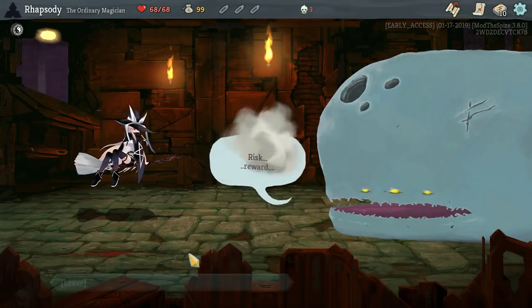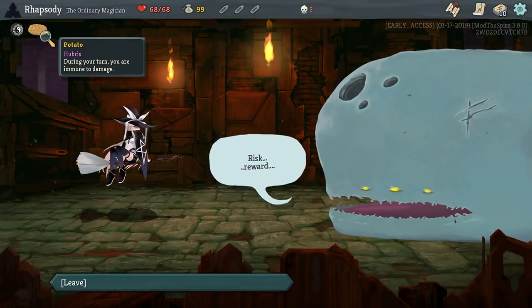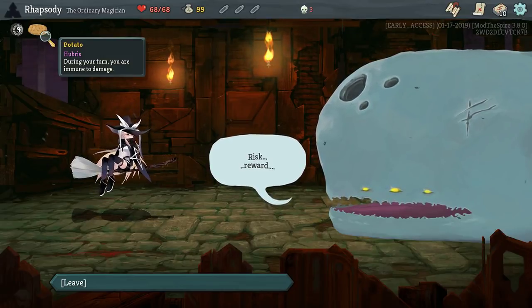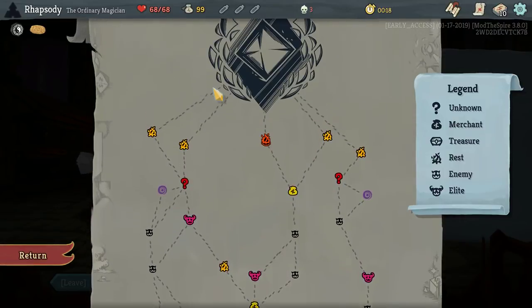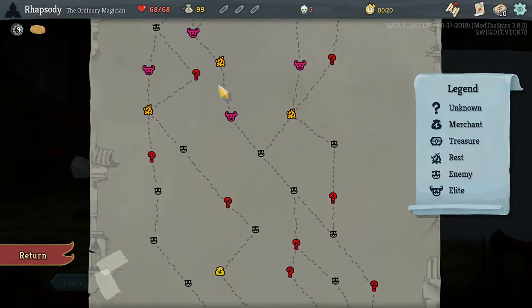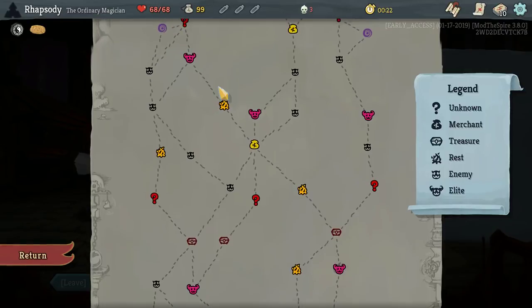Lose 7 max HP for a random rare relic — I love that. The relic is Potato: during your turn you are immune to damage. I don't know how many self-damaging cards the Ordinary Magician actually has, but I'm more than willing to find out.